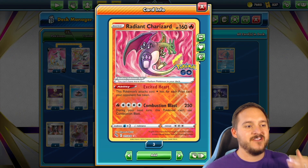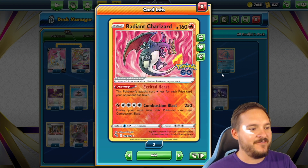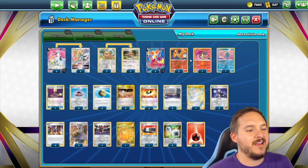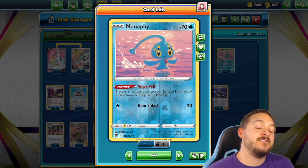We also have one copy of Radiant Charizard. For a Fire energy deck this is the best radiant to play — we can do a straight 250, easy. With Choice Belt we can do 280 to take a straight KO on a V-Star.